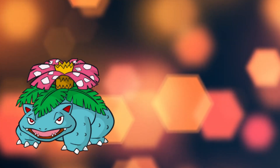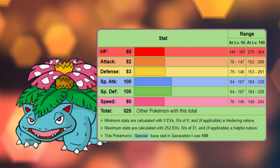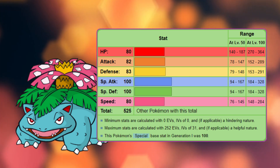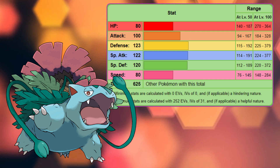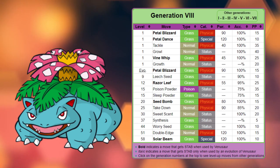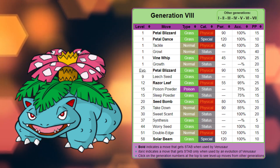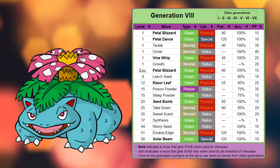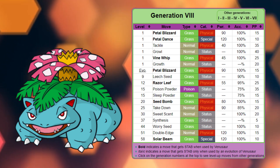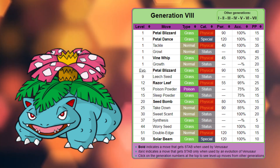Venusaur becomes even more powerful than Ivysaur and Bulbasaur, having 80 HP, 82 Attack, 83 Defense, 100 Special Attack, 100 Special Defense, and 80 Speed. Upon Mega Evolving, Venusaur gains 18 Attack, a whopping 40 Defense, 22 Special Attack, and 20 Special Defense. Its current natural learnset is Petal Blizzard, Petal Dance, Tackle, Growl, Vine Whip, and Growth at level 1, Leech Seed at level 9, Razor Leaf at level 12, Poison Powder and Sleep Powder at level 15, Seed Bomb at level 20, Takedown at level 25, Sweet Scent at level 30, Synthesis at level 37, Worry Seed at level 44, Double Edge at level 51, and Solar Beam at level 58.